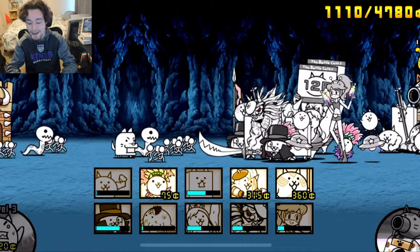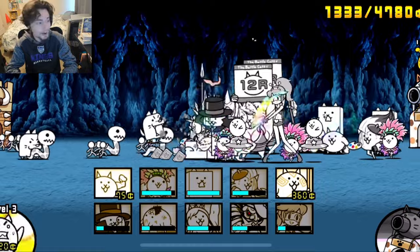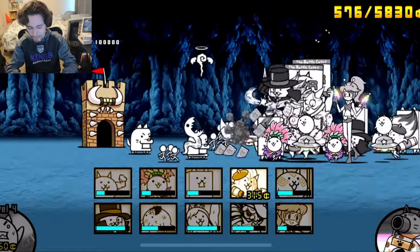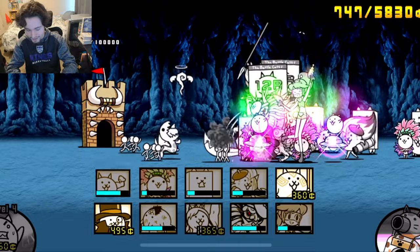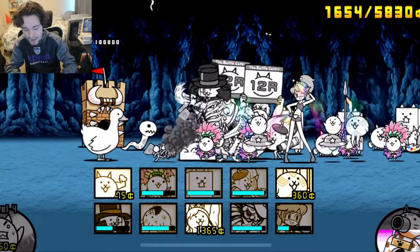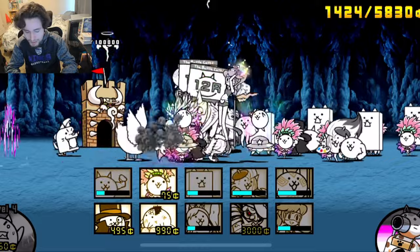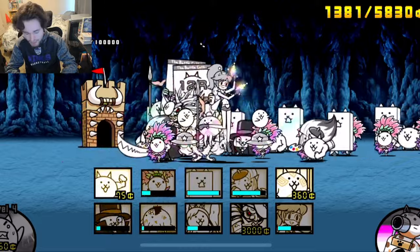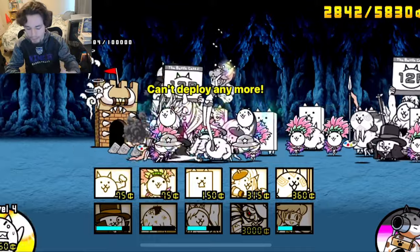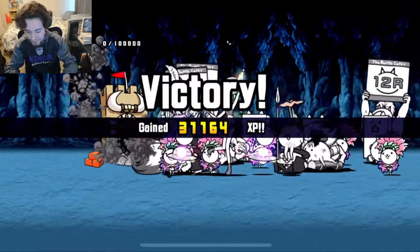The level is done! That was extremely close — the base is at 13,000 HP. That was so close to death. But we made it, we beat that level! Those anteaters almost ended my entire existence but I think we did pretty darned good. Let's kill this duck — it goes down pretty easy now that we have everything up here. The base goes down: 5K, 2K, 1K, 0 — goodbye! We beat that level, that was amazing.